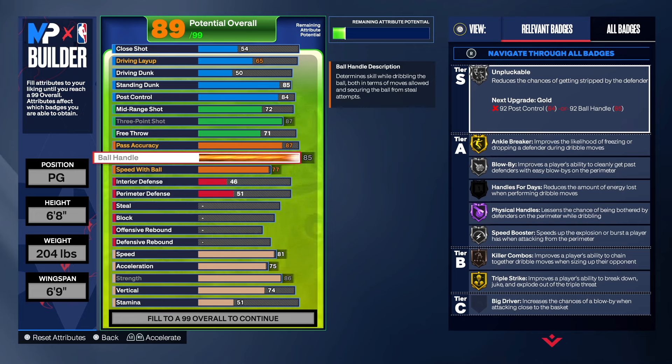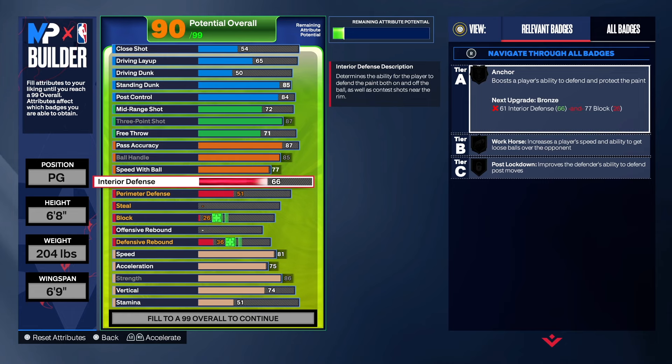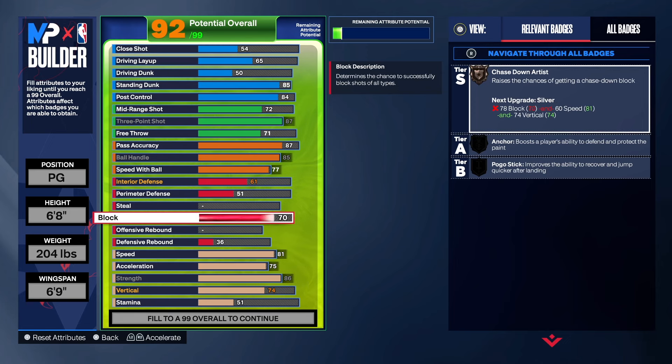The reason I love this build so much is because it has defense. For interior defense we're taking that to 61, which gives us anchor once we take shot blocking up. This build has a 79 shot blocking rating and we do get pogo, anchor, and chase down artist — so you will be able to block some shots.